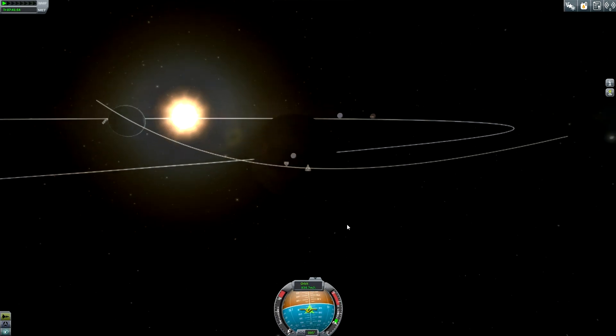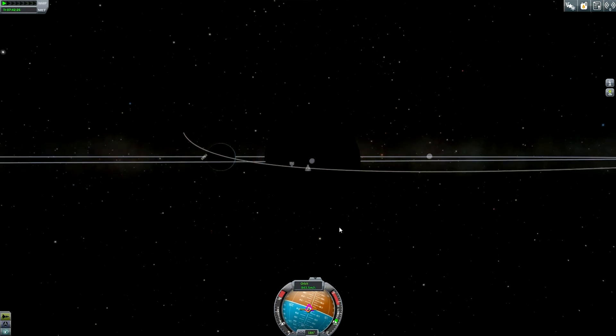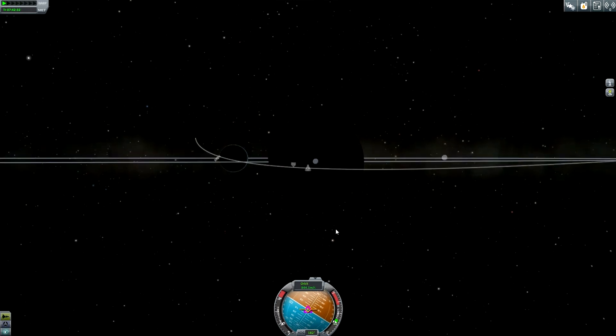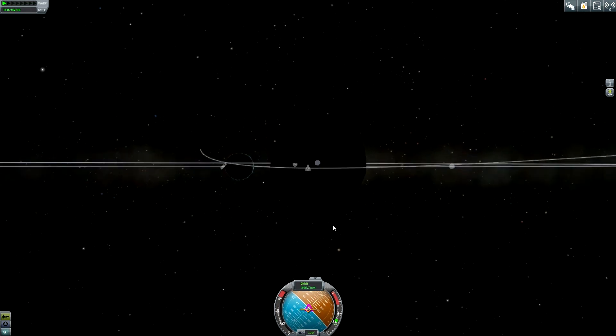I should try to change the inclination a bit. I need to perform a burn this way around - no, the other way around. I need to perform the burn the other way around. I hope I am not wasting too much electric charge. Now I am performing a quick burn in order to change just a little bit the inclination.